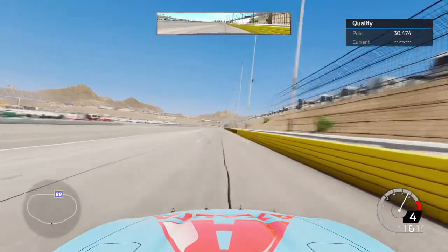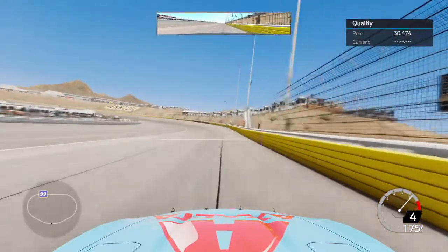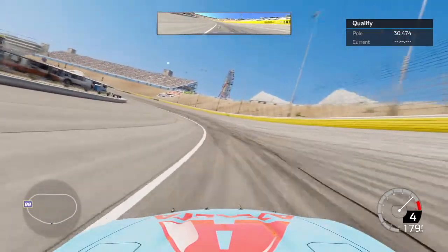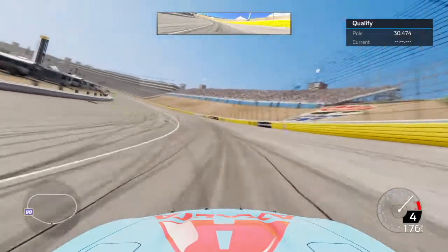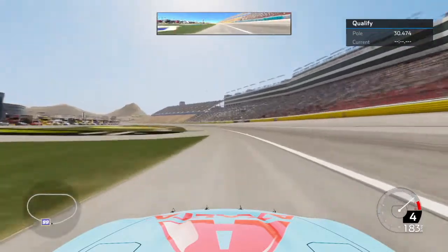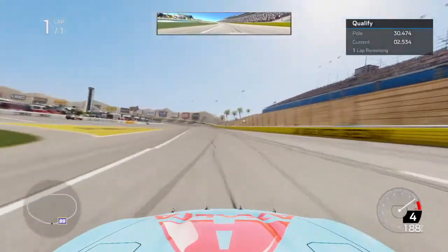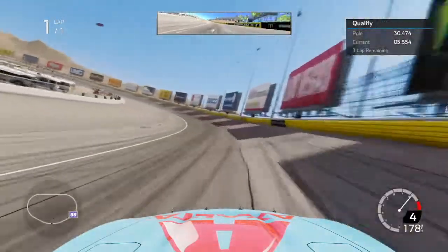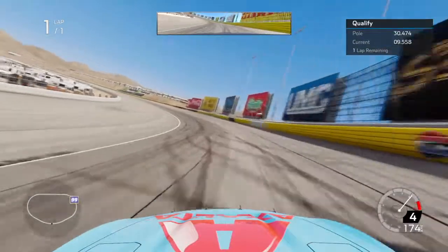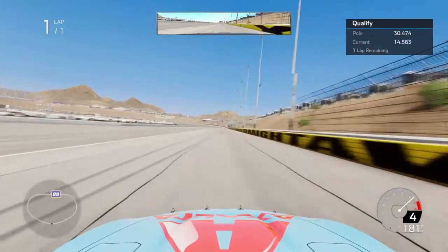Throughout a green flag run, if you go the 19 laps that you can on fuel, you'll make it to the end on fuel. Your right rear will get down to about 10% with this setup — more if you drive it harder and less if you drive it a little easier, but pretty much around 10% the whole time. I tried a run where I drove hard for 19 straight laps and it did blow on me as I was coming to pit lane as my fuel expired.